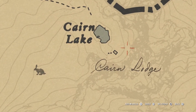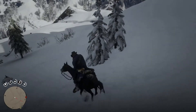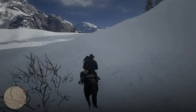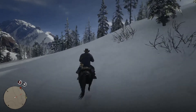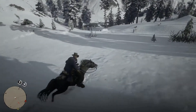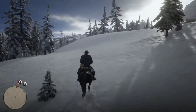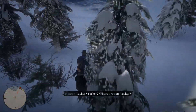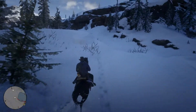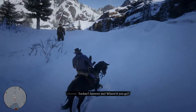We are actually doing really well clearing out the northern area of the map. We're going to head over near Cairn Lake — I want to hit a little hut right here. As you get further to the east it does get less snowy, so we'll see how it goes.